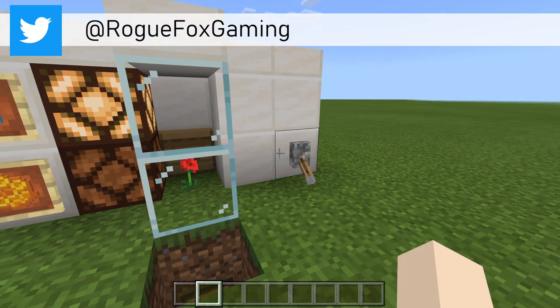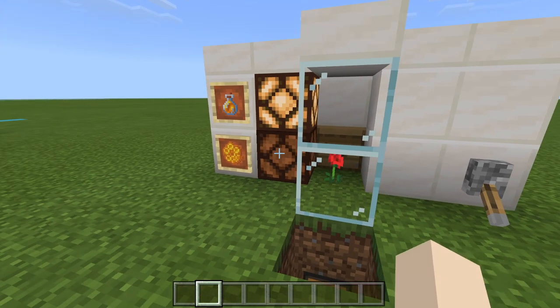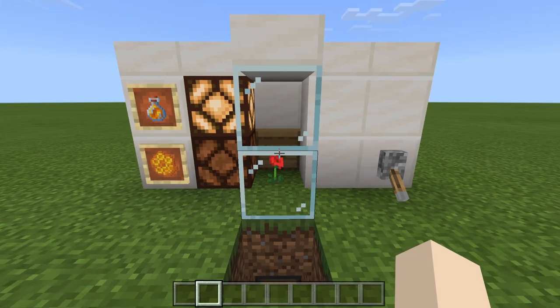Over here we have our lever. On the left side, we have our indication lamps to let us know what we're farming. And then right here in the center, we have a lovely view of our bees.